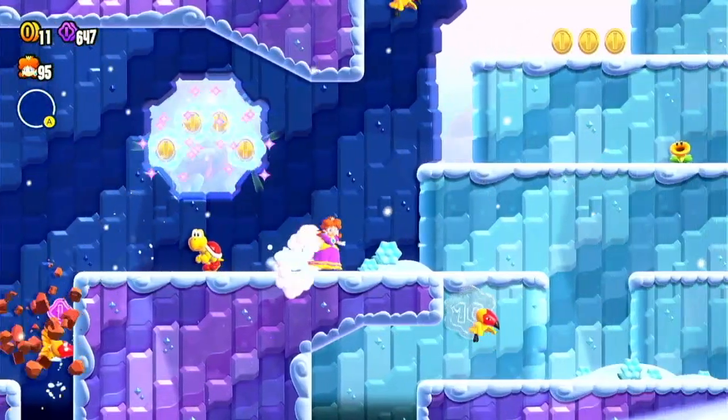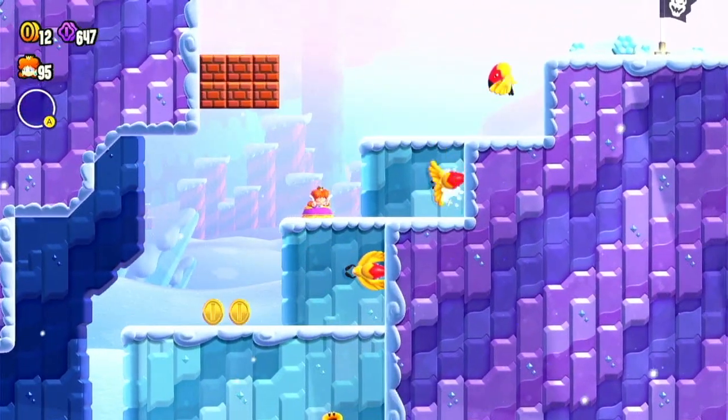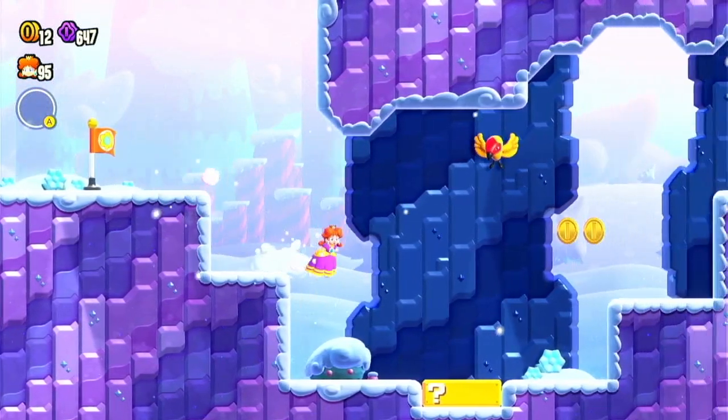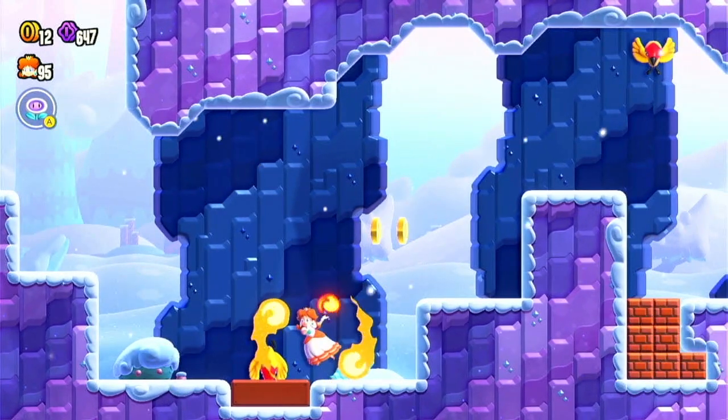After that, just zoom through the level as quickly as you can. Watch out for these Conducts so you don't lose that power-up. If you do, it's fine — you can use the Fire Flower that you get from this Conduct box here, but it's easier to use the Bubble Flower.